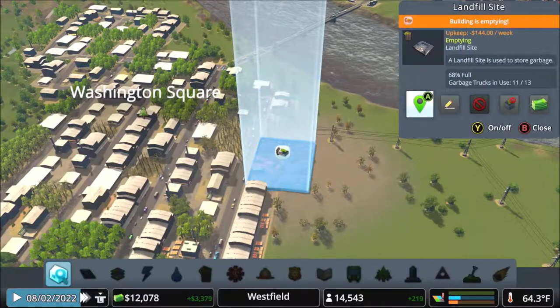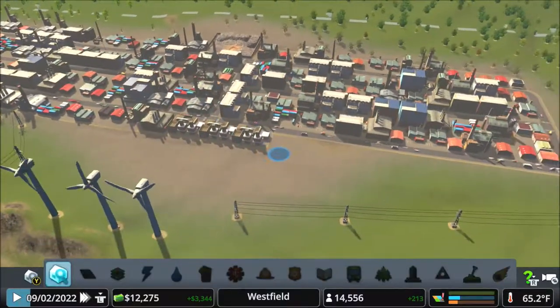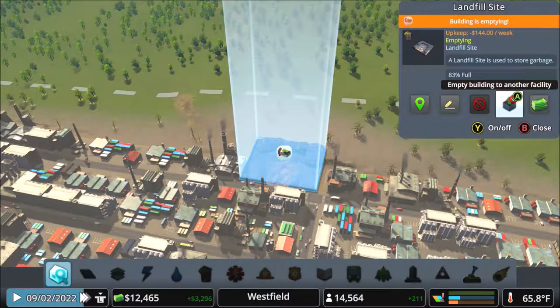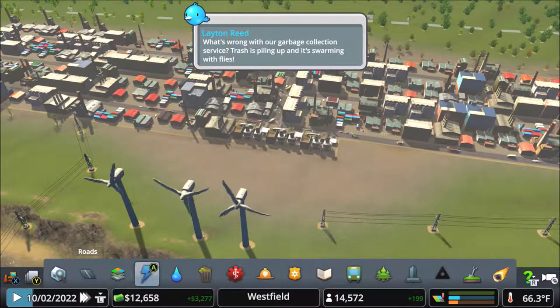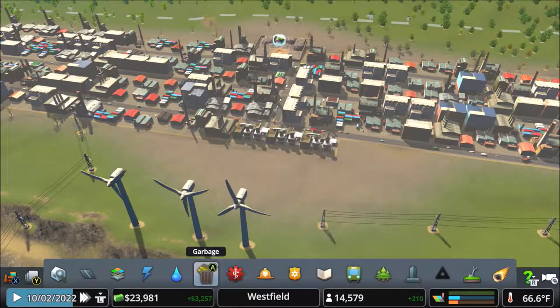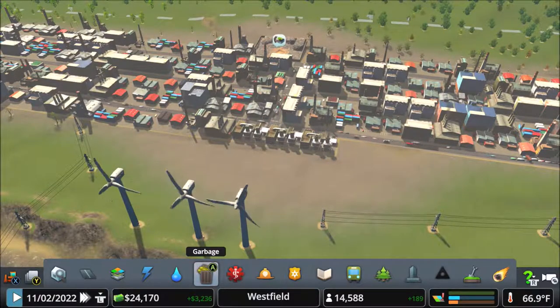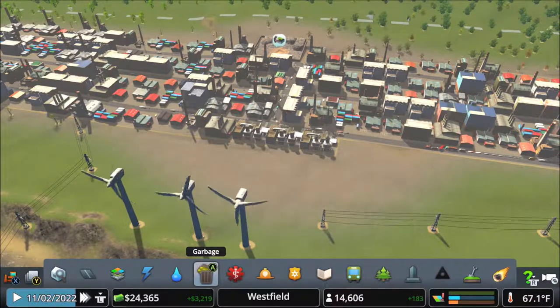There we go. Let's set this to being filled. This one is at 83% — I can empty this. I had loans that I could pay back, yes — pay that out and take a new one. Gives me a little extra cash for the time being. That is a cheatsy doodle sort of thing to do, but it works. I'll take it.